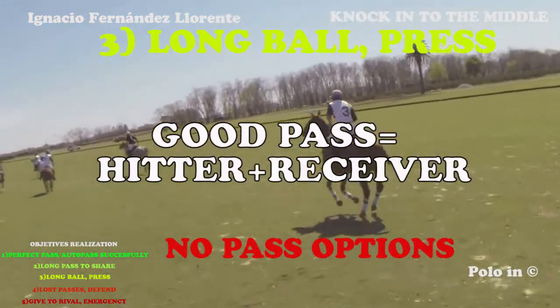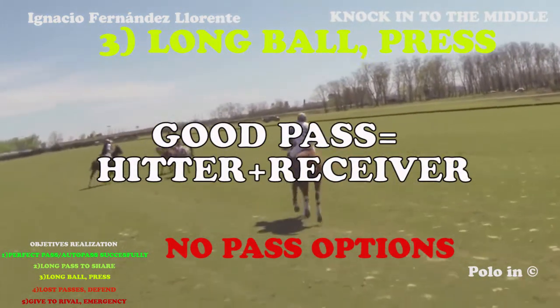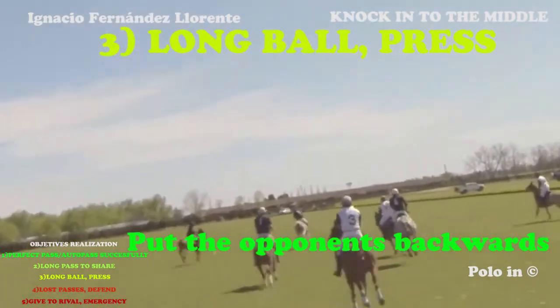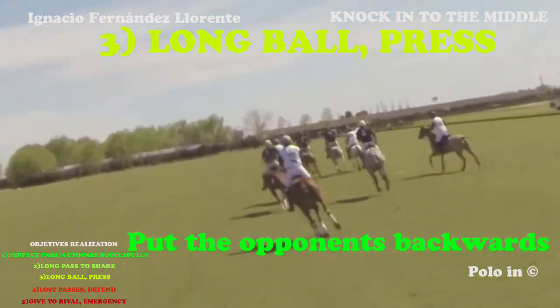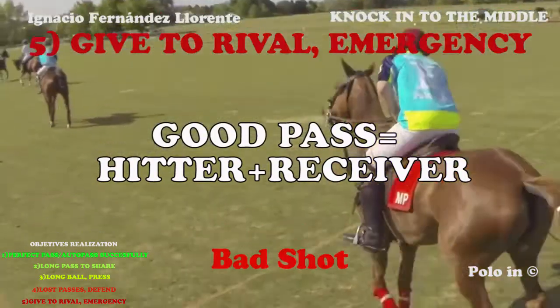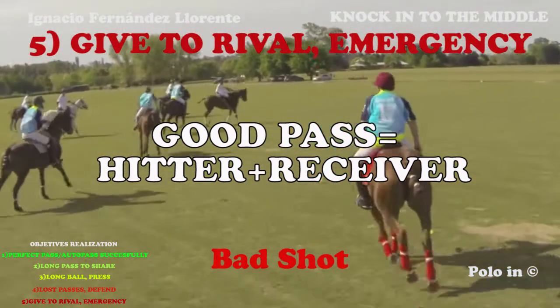The good result of a knock-in depends on the ball handler and on the receiver. In this new example the white player gets the ball and goes forward. If the knock-in is in the middle of the field and is short, it's not good.